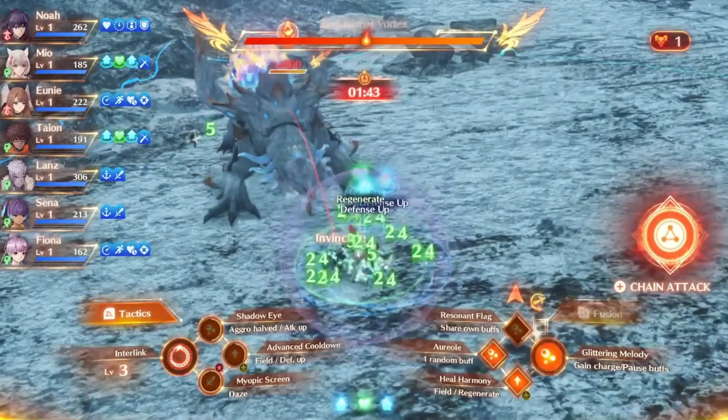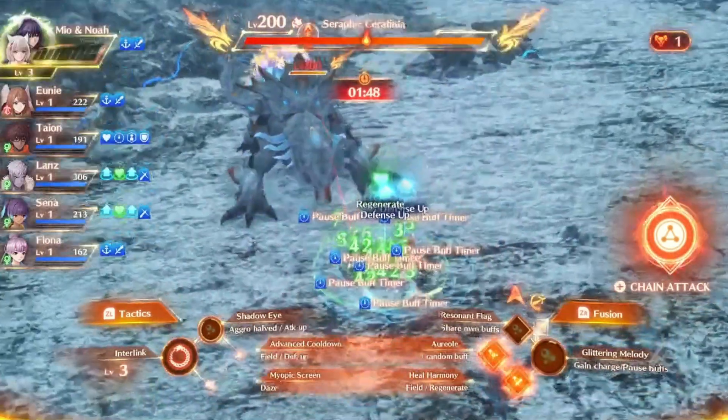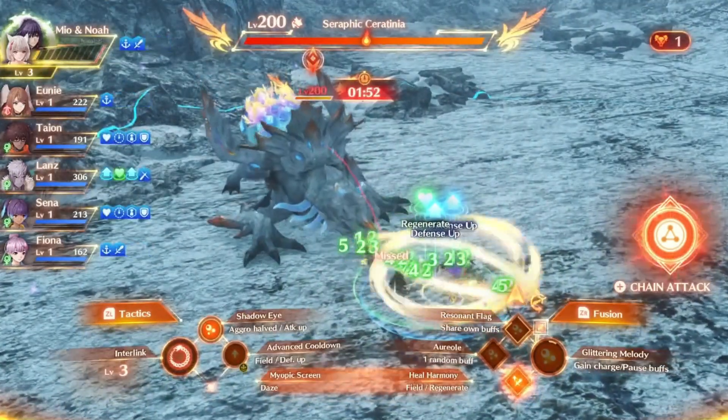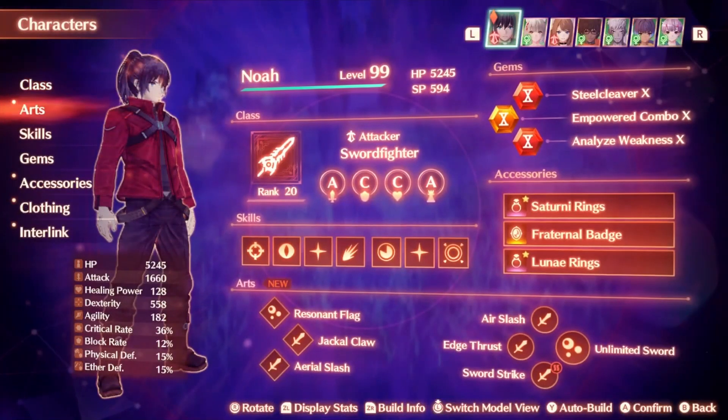As in, you will take no damage, have no debuffs affect you, have no reactions stop you. It is insane. There is some important setup you are going to need to do for this. I do want to say that my current setup is not optimized for damage at all, only a proof of concept of the invincibility thing.